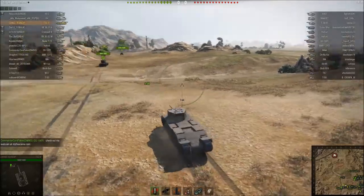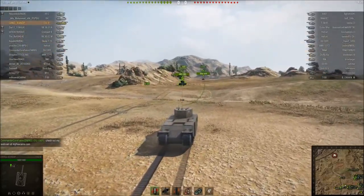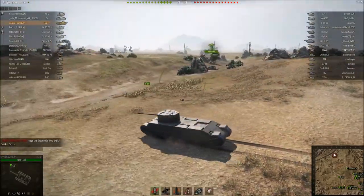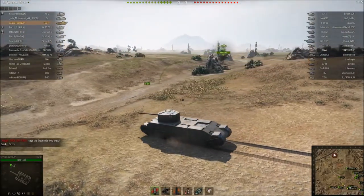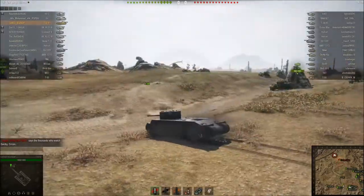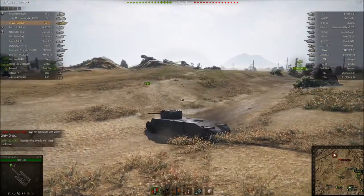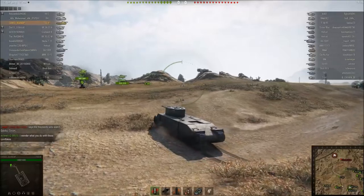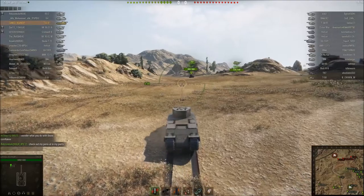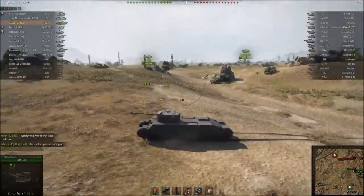When I find a Tog, I want to be in that tank and shoot it from the side, because you can penetrate the side and do full penetration damage out of it. What is it — 1,400 hit points? Yeah. And I did, I think, like 1,000 damage.